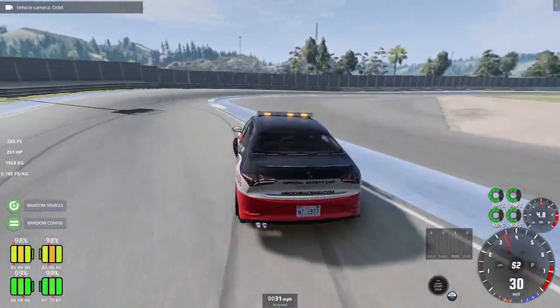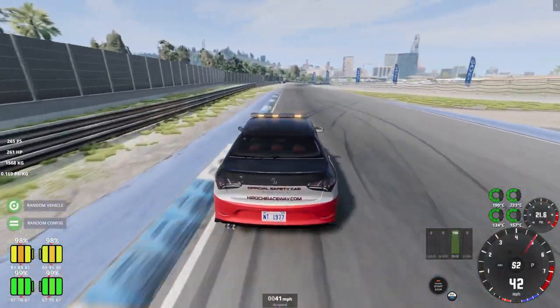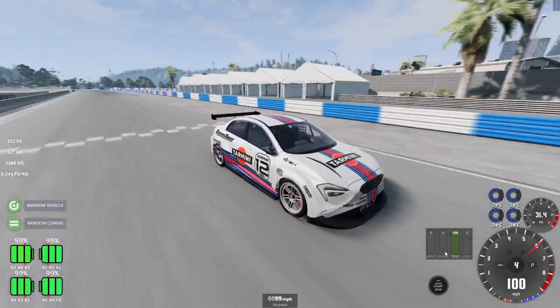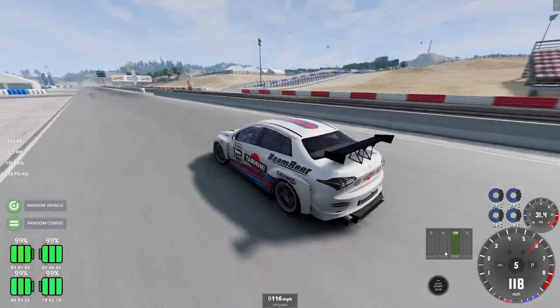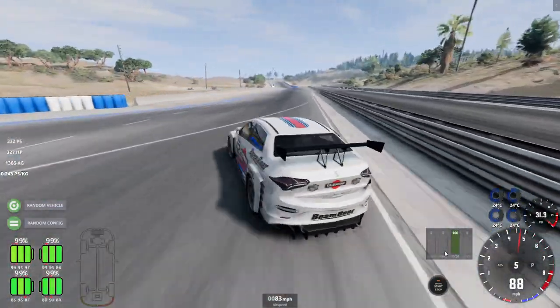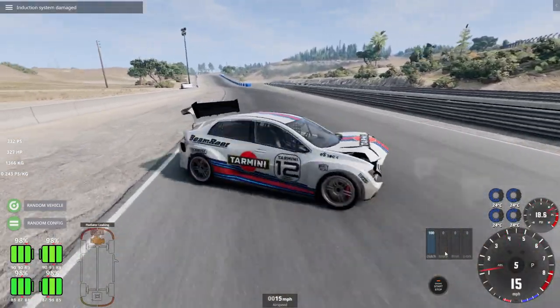If you want to be winning a race rather than providing safety, there are definitely configs for that - such as this Tarmini. Again another very very cool skin. I don't have to tell you what this is based off. Oh I wasn't paying attention to where I was driving - I recovered - I haven't recovered it - oh no, ouch, sorry car, my bad.